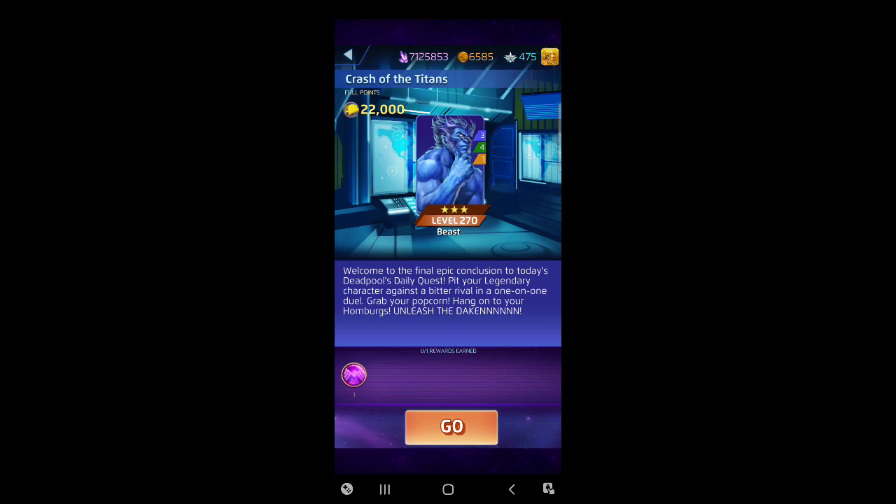When Beast first came out as a 3-star I was pretty excited, because I think Hank McCoy is a cool character. He was definitely more of a healer than anything else, but he does provide some special tiles and team damage if you need it. At 3-star level it's not a big deal - it does okay. His blue is six AP, green is around nine, yellow around eight. Beast is more defensive and healing-based than offensive, so whoever we're using in this fight shouldn't have much trouble.